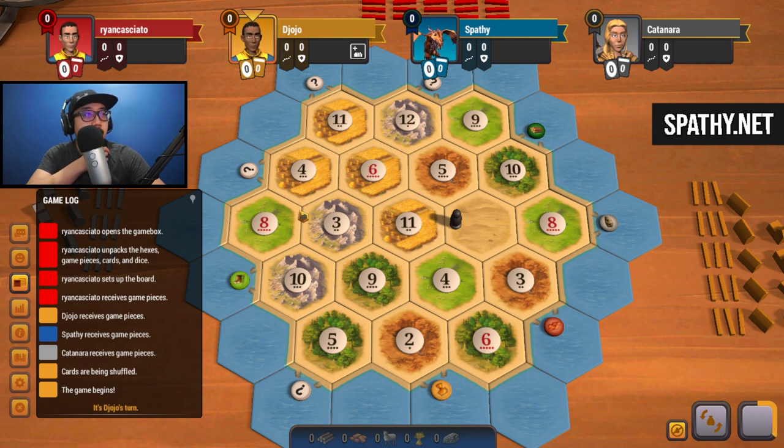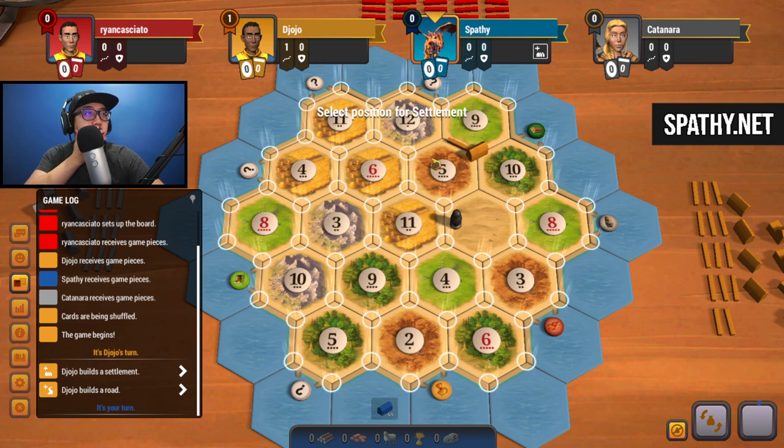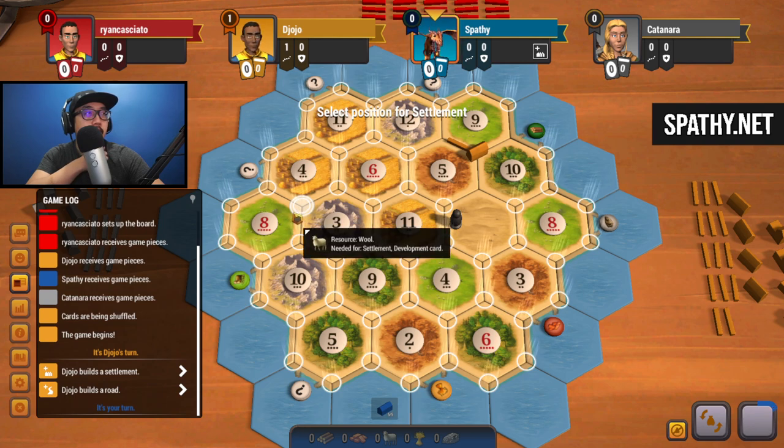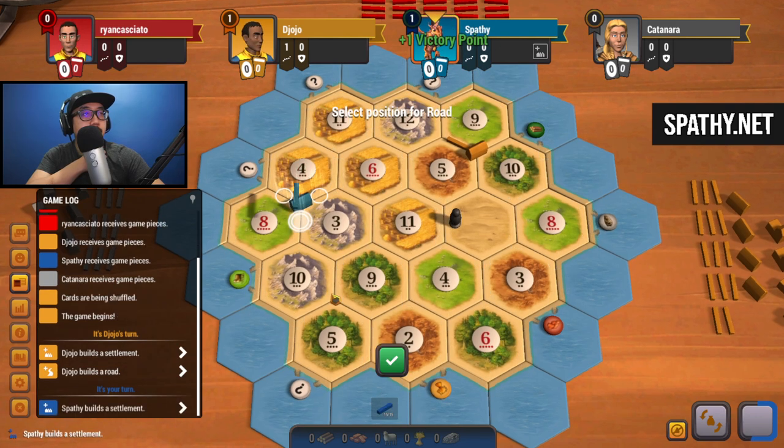Even if that's going to be blocked, I still say yes - just to be able to expand to 8-8-10. We could play wheat and sheep, and there should be other opportunities to get brick and wood. Even if we just get one down here, worst comes to worst we could always expand off of just playing with the sheep port. We could also expand on ore with a monopoly. So yeah, let's go with that - building towards the sheep port.